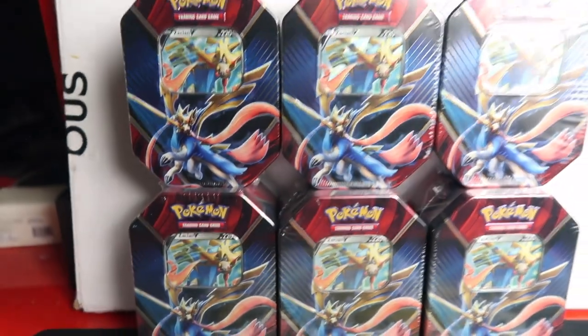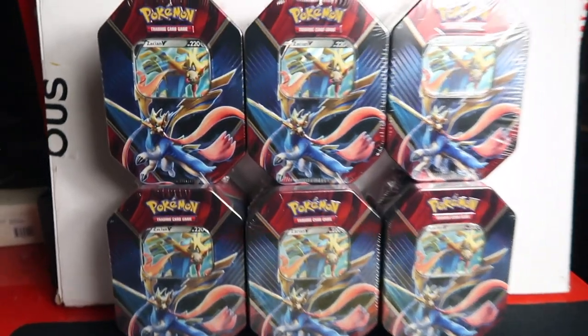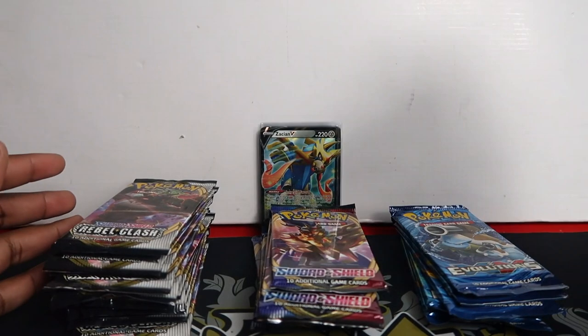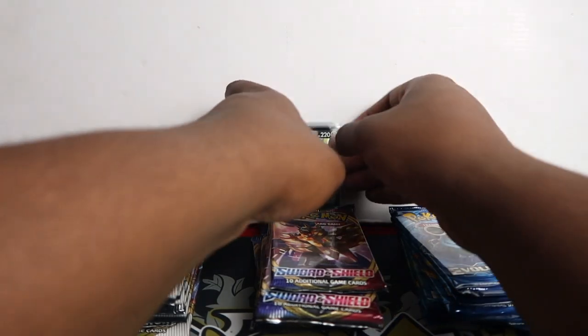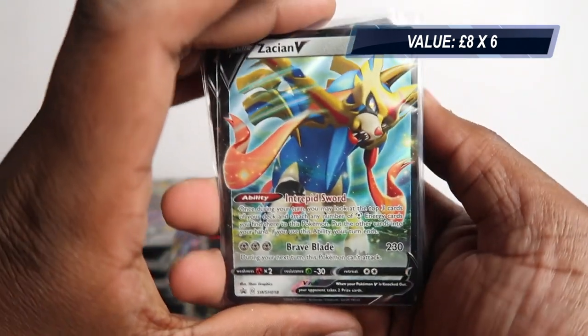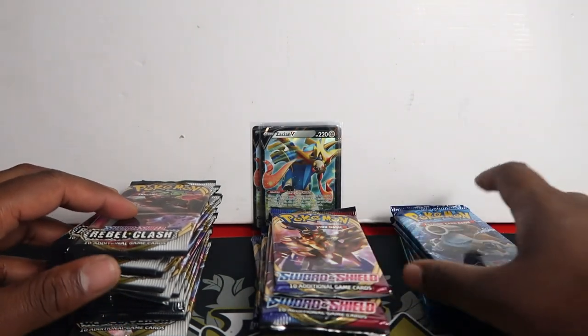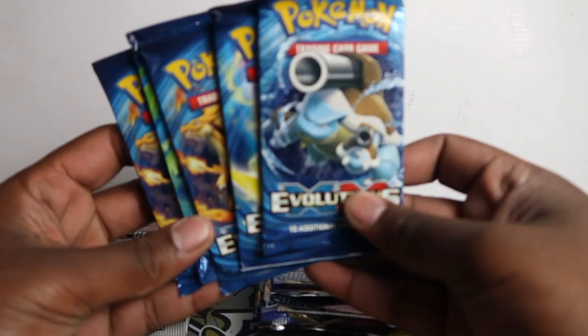Could I open them up, show you the promo cards, show you the code cards, and open the packs and show you the pulls out of those? So yeah, let's get straight into it. Boom, finally I took them out of the tins — look at this, we have six Zacian promo cards. Not bad. These Zacians are going for a fair bit from what I've seen. Today's a release day, so the market price might settle in a few days.